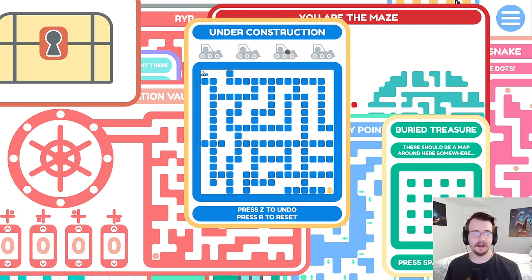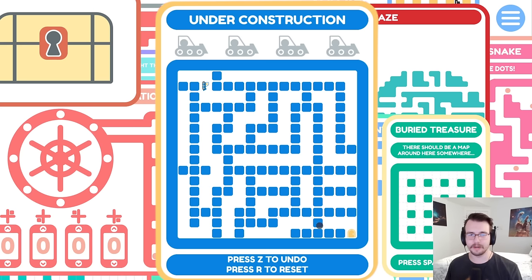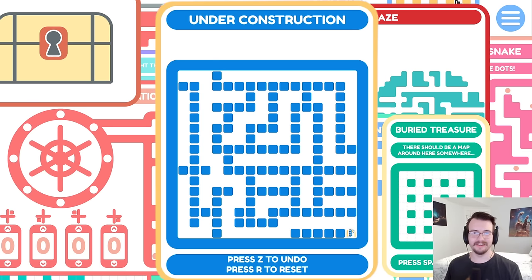Let's do the under construction one. I assume I can push the walls around. I have four breaks, so to get to there — I love all those turns. Got a break. Four walls. I'm looking at a cool one. No. Two. No. No. Three. Four. Got it.